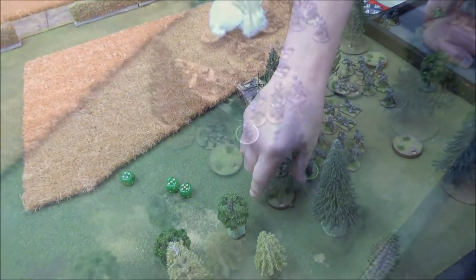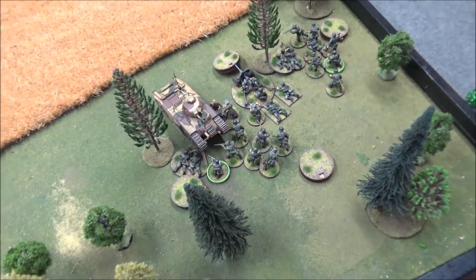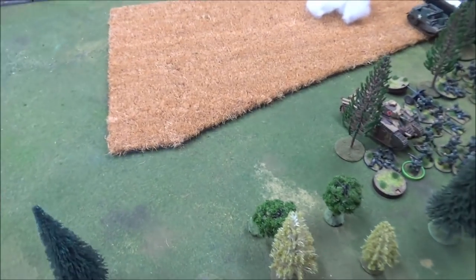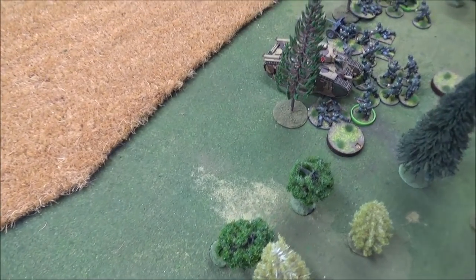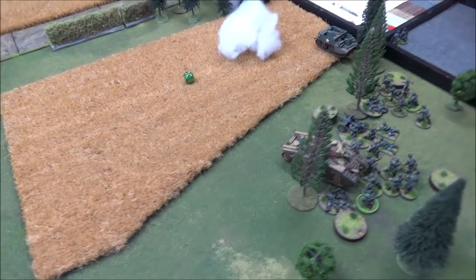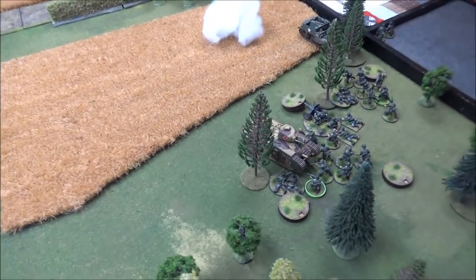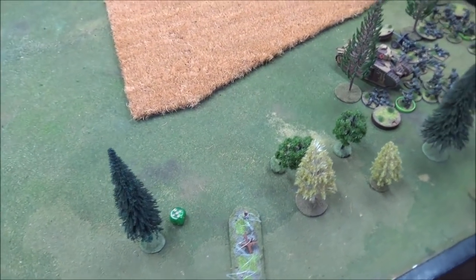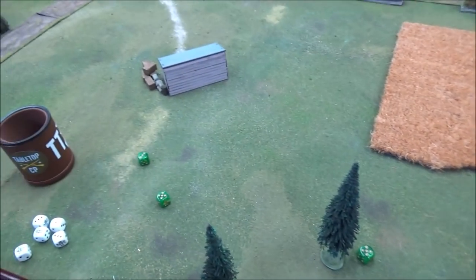Now a tank shock. The rifle team has five shock, the machine gun team has three. The Char moves 1d6 — a two — and gets into contact with them. The rifle team has to roll over five on 3d6: they do not. For the machine gun team: they do roll over. Rolling a d6 for kills: five riflemen crushed under the Char B1.